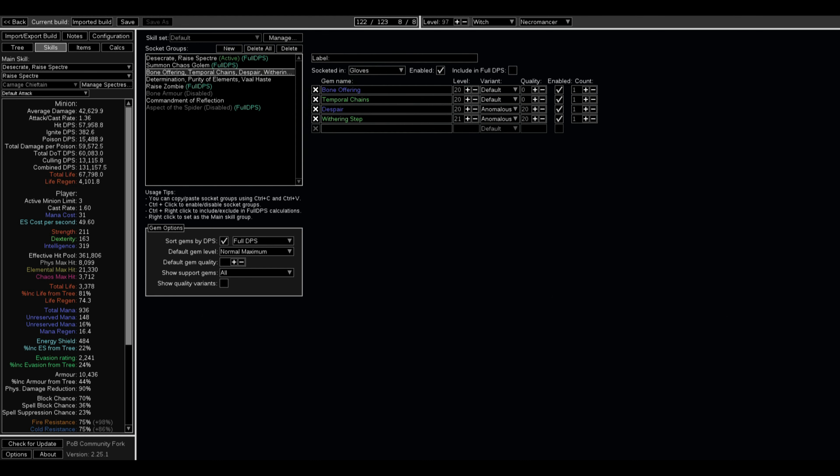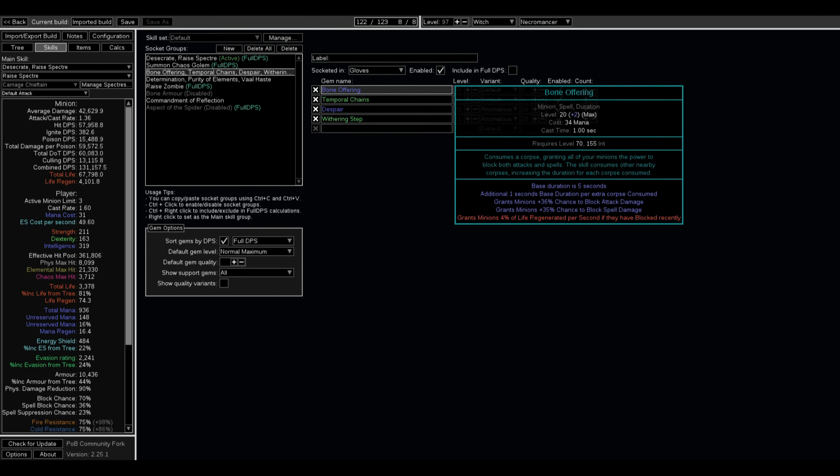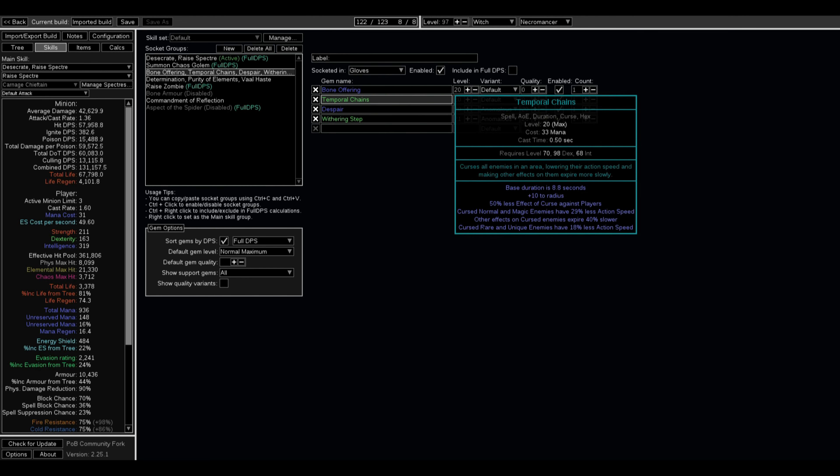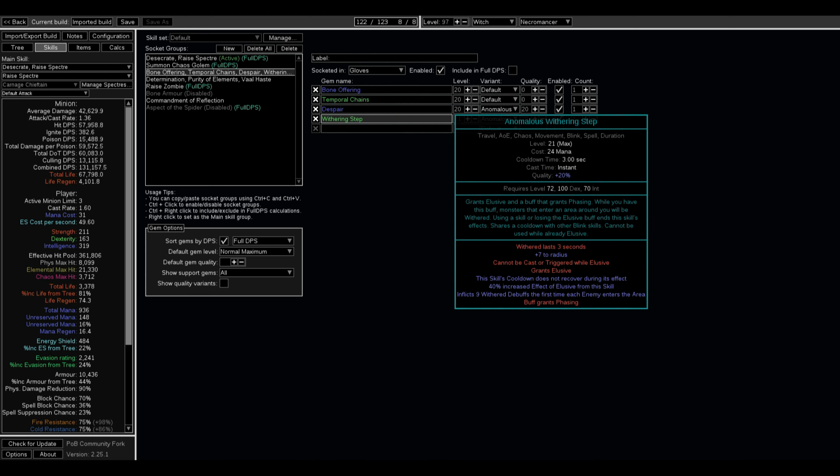That covers the boots. In the Gloves I have Bone Offering — you want to make sure you're using Bone Offering all the time; there's a little icon above your head showing when it's active. Quality doesn't matter on Bone Offering. Then you have Temporal Chains and Despair as your Curses — you are going to be hard casting both of them. And then you have Withering Step, which increases your Movement Speed and Effective Hit Pool and allows you to run through creatures. You'll already have Phasing from Haste, but Withering Step also provides Phasing.